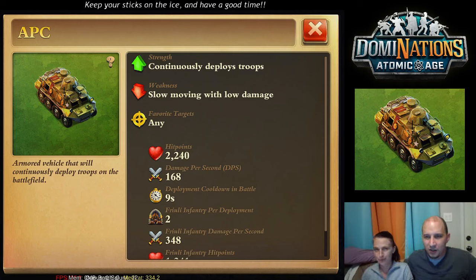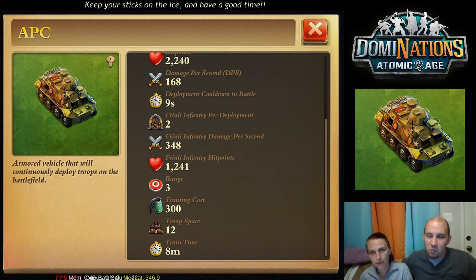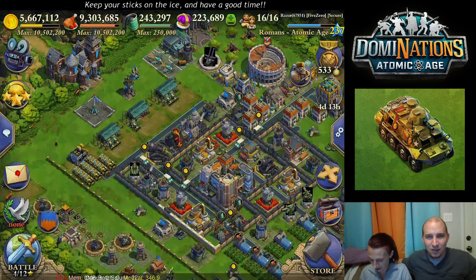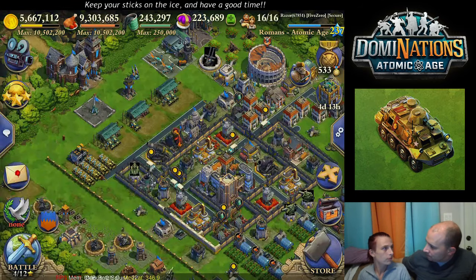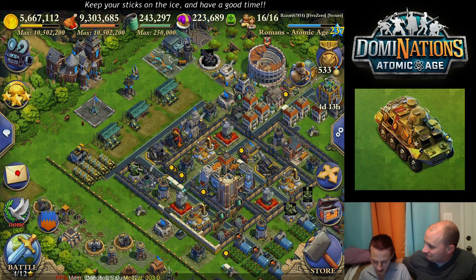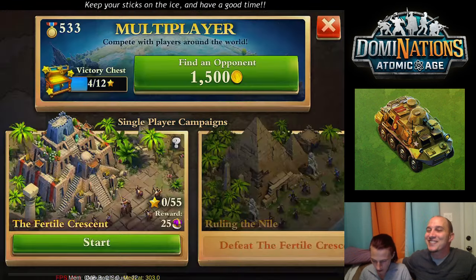Hello once again audience and welcome back to Dominations with Mac, Marla, and Christopher. We are in the Atomic Age checking out the Armored Personnel Carrier — the APC. What do you do when you get new troops? You train a whole bunch of them and take them for a spin. So without further ado, let's do just that.